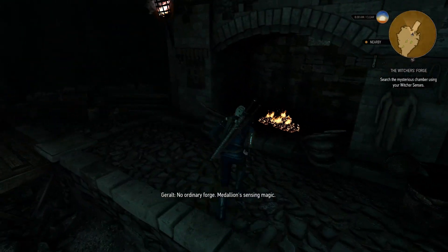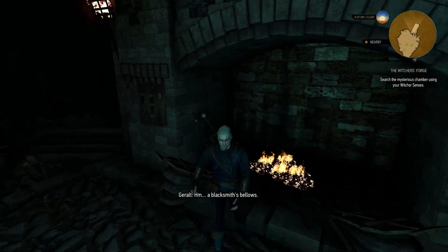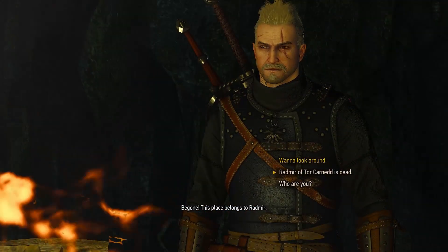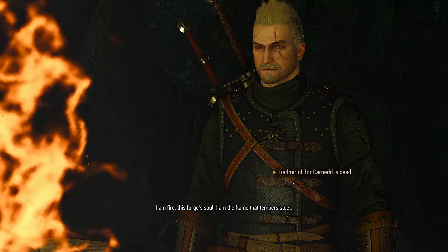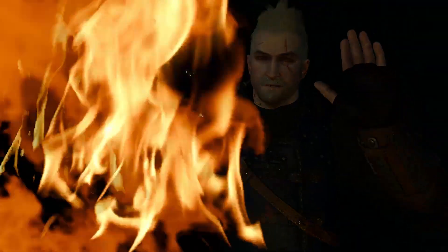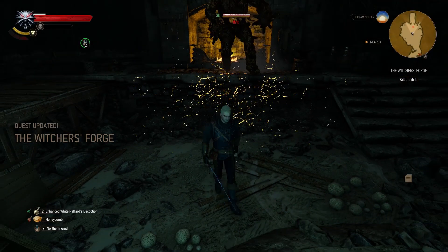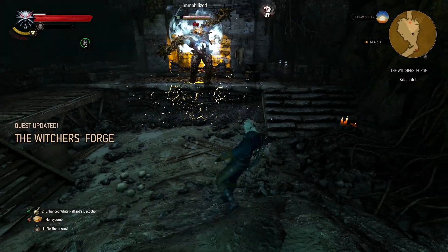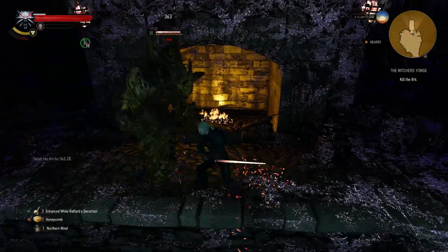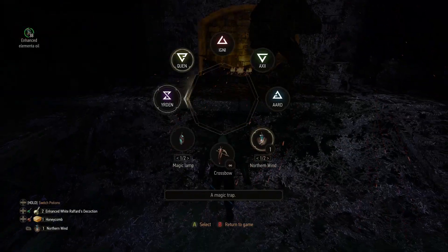No ordinary forge — medallion sensing magic, a blacksmith's bellows. There we go — we go into the conversation, ask these questions, say that Radmir is dead, then say we want to look around. See how much more damage we're doing now? That's really good.